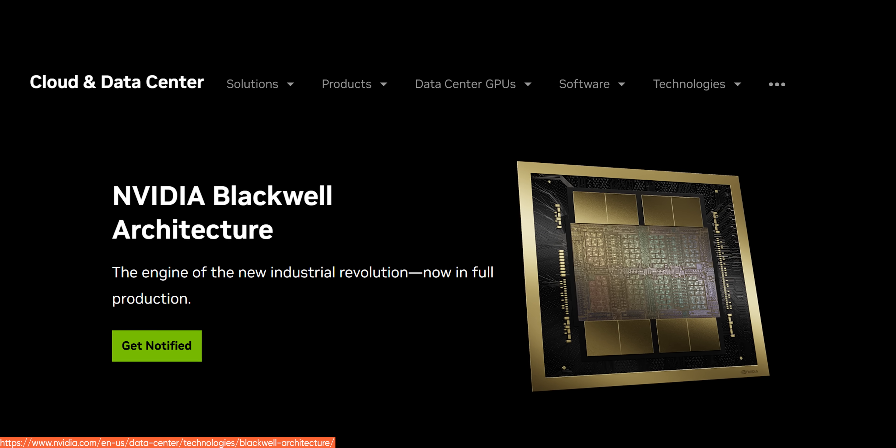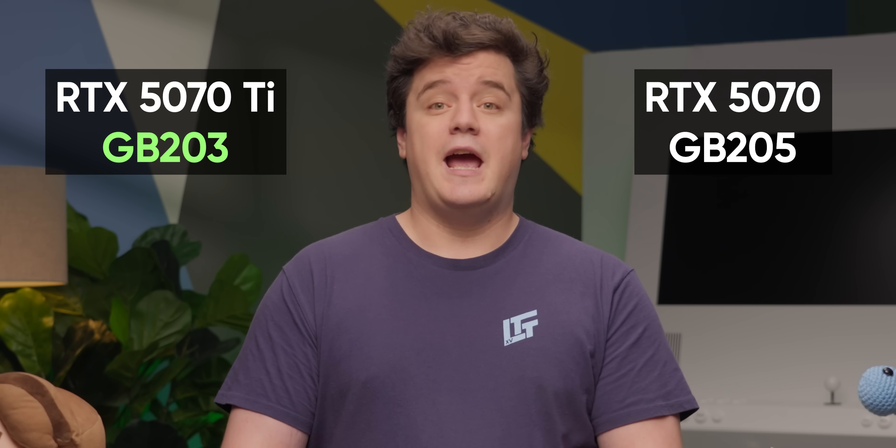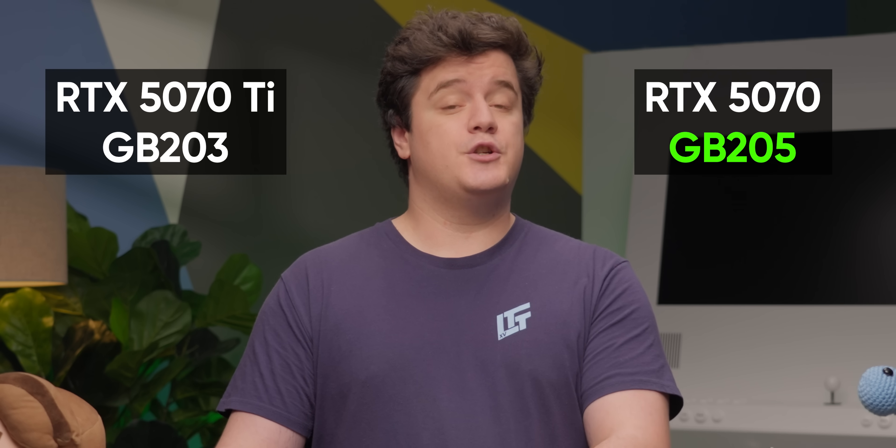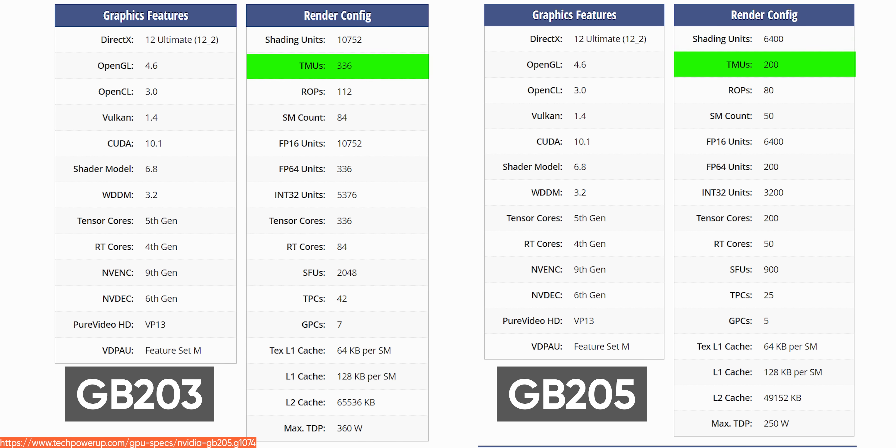So why does the 5070 feel like a whole lower class of card rather than a proper 70? Well, because it pretty much is. We won't dive too deep into NVIDIA's new Blackwell architecture, but we do need to talk about which Blackwell die goes into which cards. The 5070 Ti is using the GB203 die, while the 5070 is using the GB205. A higher number does not mean it's better — it has significantly fewer RT cores, fewer tensor cores, fewer shading units, fewer TMUs, and fewer ROPs.